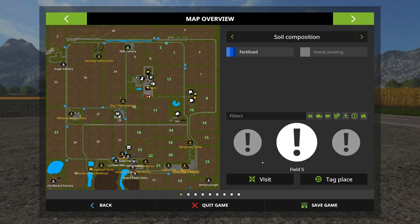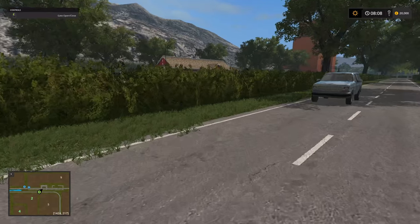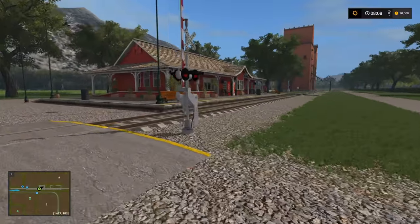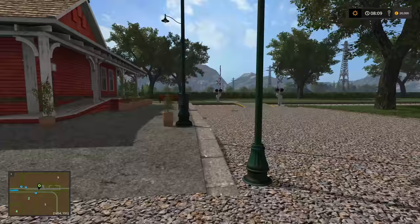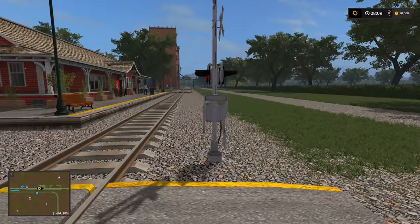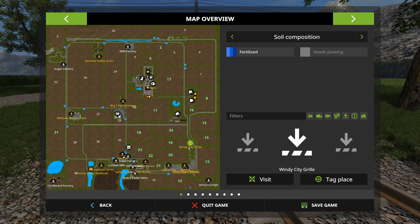There's a storage area and a potential sale point nearby, and we've got a little railway station - so we do have a railway line on this map.